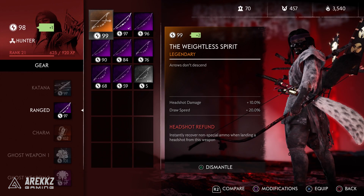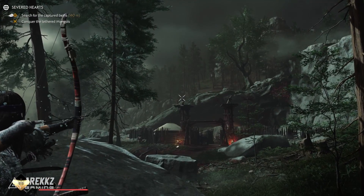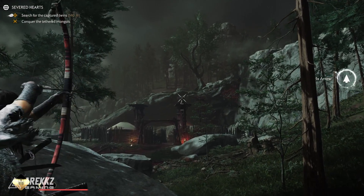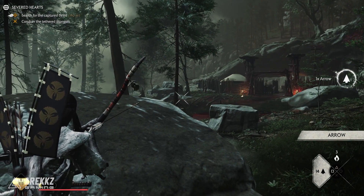On top of that he also got a legendary bow called the Weightless Spirit, where arrows do not descend. Pretty simple — basically it just means that if you're firing from further away you don't have to account for drop-off and aim above the enemy's head. You can quite literally put your crosshair on them and they're dead, provided you can aim.